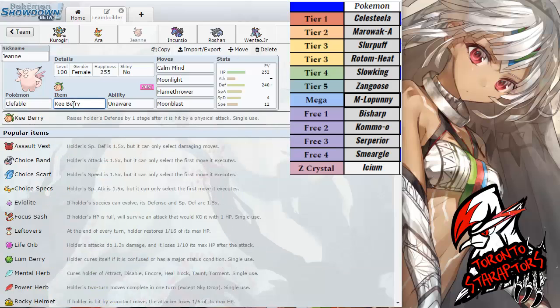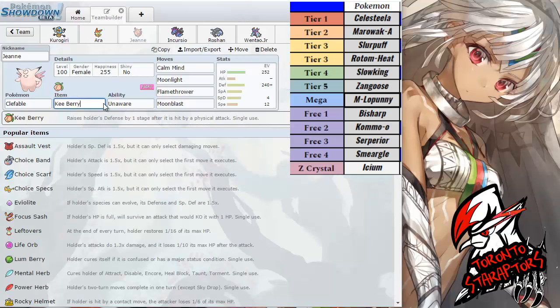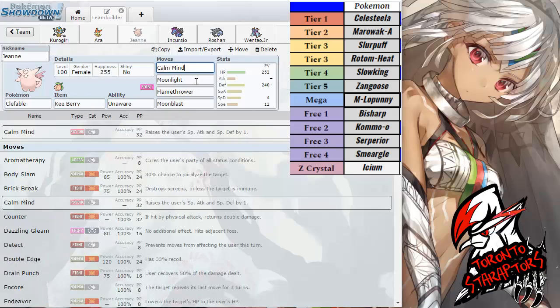Up next we do have John Clefable packing the Kee Berry — my favorite set — with the Unaware ability, simply because I needed to go up against potential setup Celesteela and setup Bisharp if I have to. Mainly for the Leaf Storm coming from Serperior, and potential Belly Drum or Calm Mind Slurpuff. The movesets are pretty straightforward: Calm Mind, Moonlight, Flamethrower, and Moonblast. Moonblast for STAB, Flamethrower for the Bisharp and Celesteela. I do have to be careful with that potential Weakness Policy, which is something Fury loves to bring throughout the season.